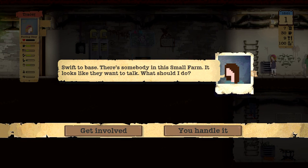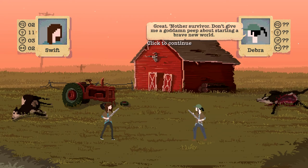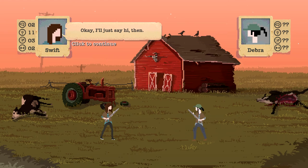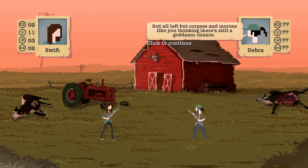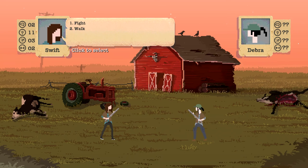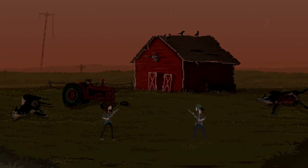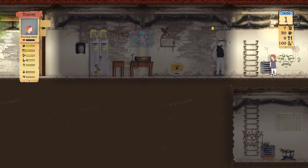Accept transmission. Swift to base: 'There's somebody in this small farm — looks like they want to talk. What should I do?' Get involved. Another survivor. 'Don't give me goddamn peace — we're starting a brave new world.' Okay, I'll just say hi then. 'You think there's still a goddamn chance? Just because you've given up doesn't mean everyone else has.' Fight or walk? Let's just walk away. 'You can crawl off and die somewhere for all I care.' I don't want to get into a fight — I'm the smart one, not the strong one.